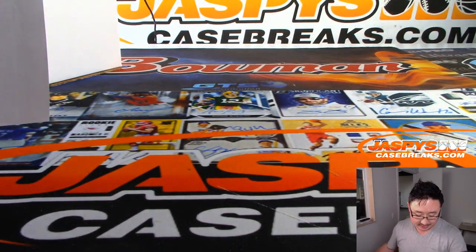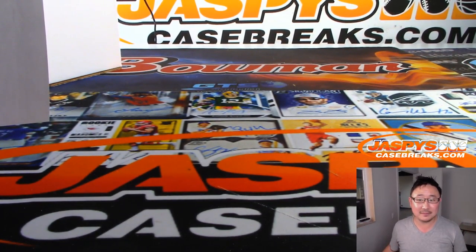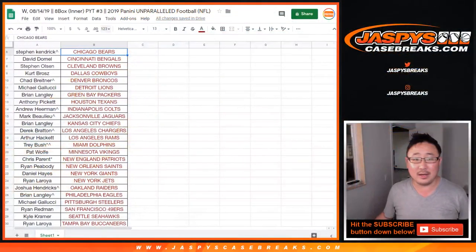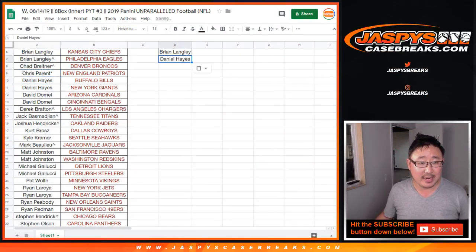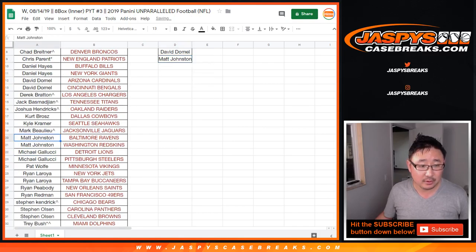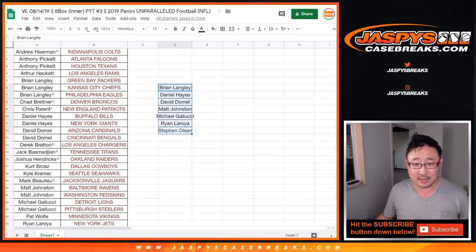And there's your break, ladies and gentlemen — break credit time. Let's go back to the list right here. Sort by column A. If you've got at least two names on here, you'll get one entry into that $50 break credit promo. So Brian's got two, Daniel Hayes has two, David D. has two, Matt Johnston has two, Gallucci has two, Ryan L. has two, Steve Olsen has two — Anthony Pickett had two as well. That's only eight people, so you have a one out of eight chance.